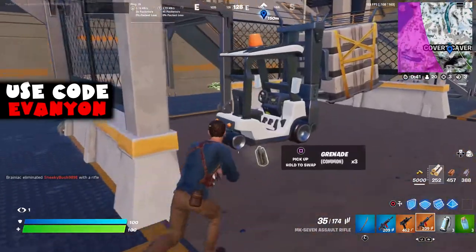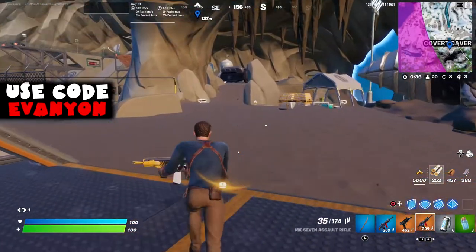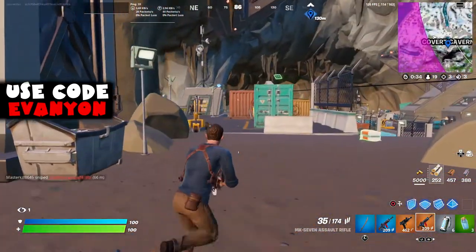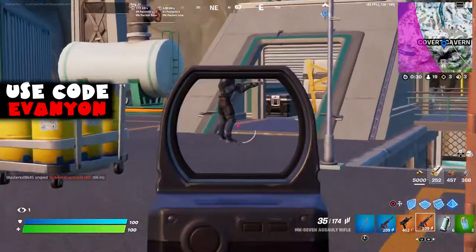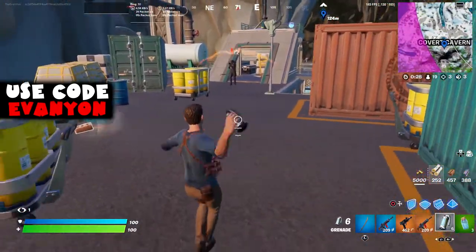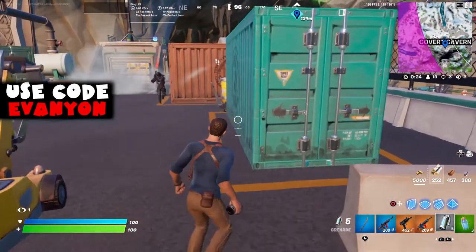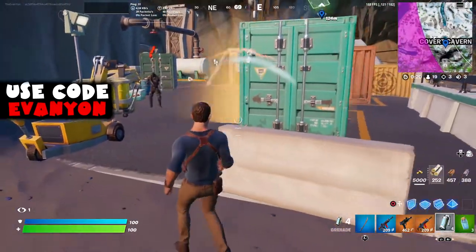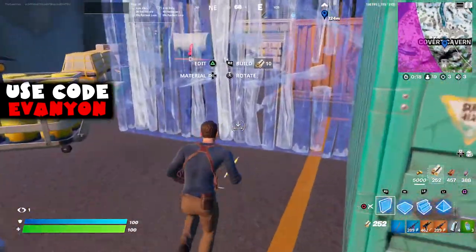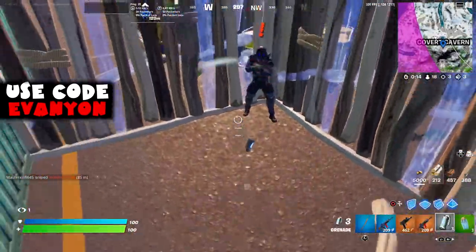From here we're going inside Covered Cavern. I did this in solos because we need NPCs, and we did the explosive challenge with the NPC. Thankfully it actually counts instead of having to do it against regular players. I tried to throw the grenade at his feet, but he's actually smart enough to dodge the grenade. So I built around him, threw the grenade, and built a ramp so it doesn't get me. It counted - did 100 damage, which is exactly what we need for this challenge.